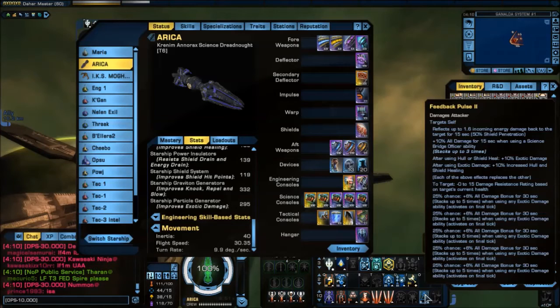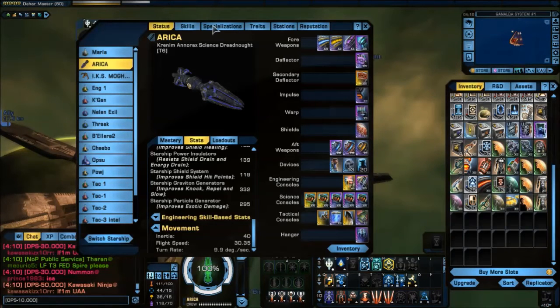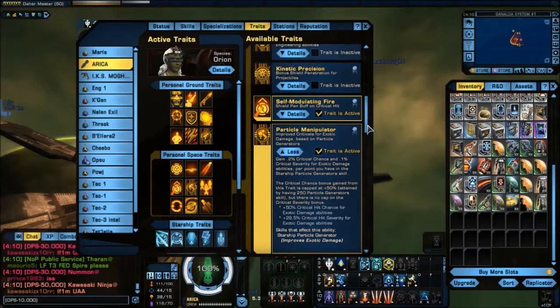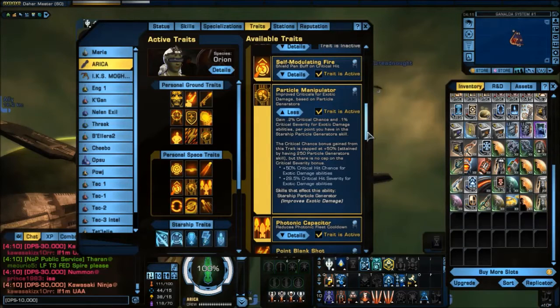The other thing that affects Feedback Pulse greatly is that it does crit, so it is affected by Particle Manipulator. In fact it's one of those abilities that is highly affected by it, and it's possible to get it close to 100% crit chance, to where just about every hit it sends out is going to crit. That's where your real damage is going to come from with Feedback Pulse.